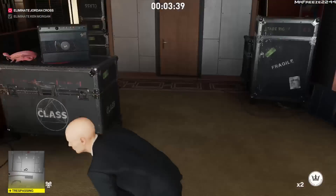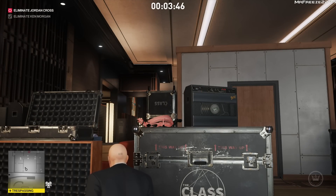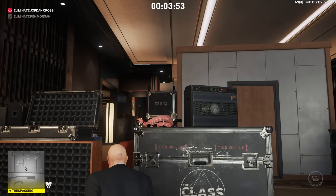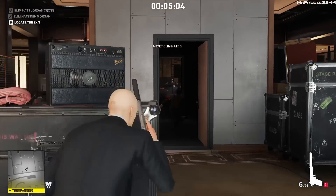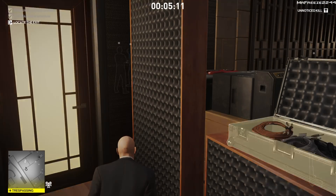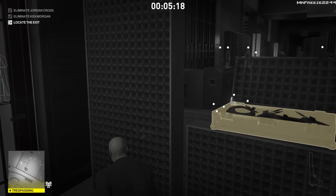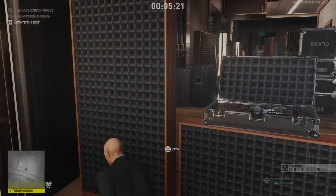We retrieve our coin, and all we have to do now is wait for Jordan Cross to come down the stairs. Once he does, we're going to shoot him in the head in the sound booth and get the "Look Ma, No Hands" challenge completed. We'll then hide his body, because if you leave it in there it does get found. We shoot him while he's in the sound booth. After taking him out, save the game — the tricky part now is escaping, and you've only got one save in Master Mode, so drop the save right here.